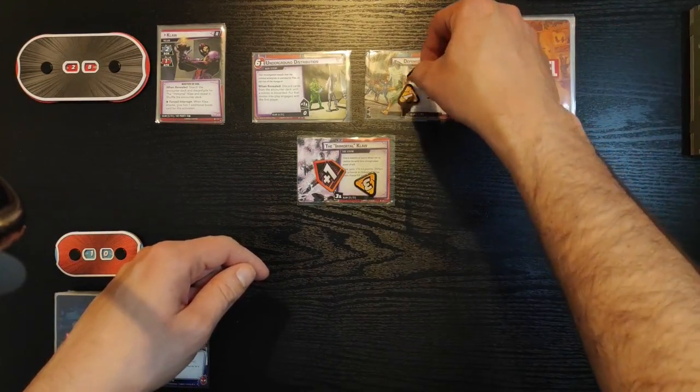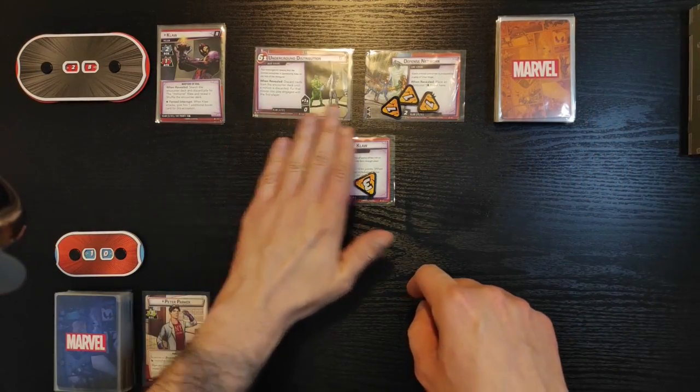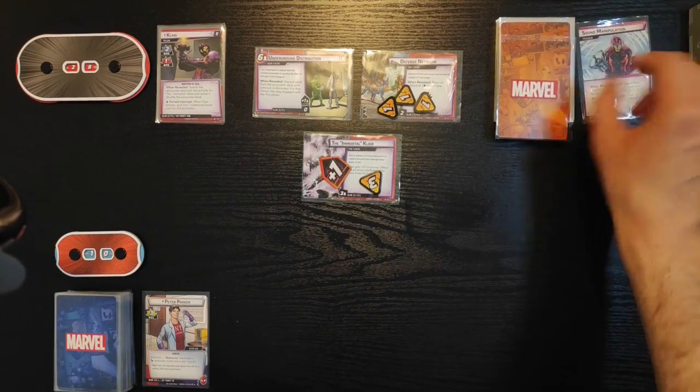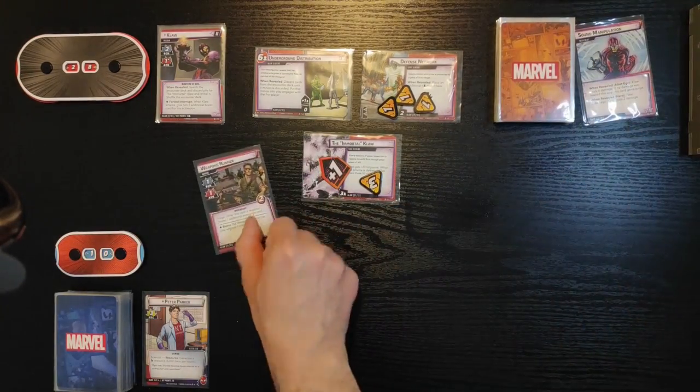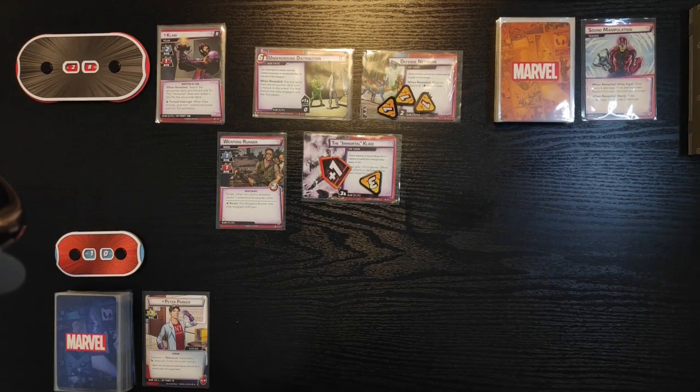I cannot remove threat from the main scheme. So now we're gonna be discarding cards until a minion is discarded and then I'm gonna put that minion into play against us. There it is — it's Weapons Runner: one scheme, one attack, two health.